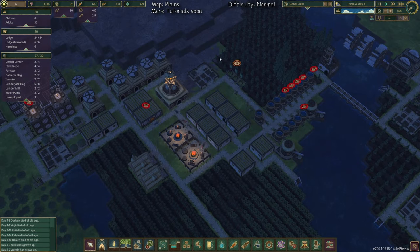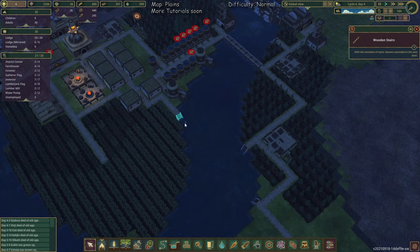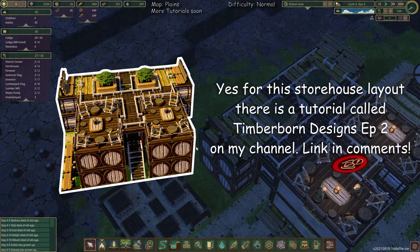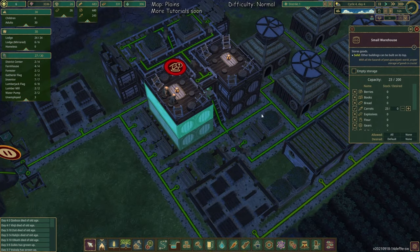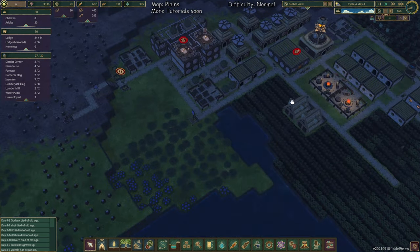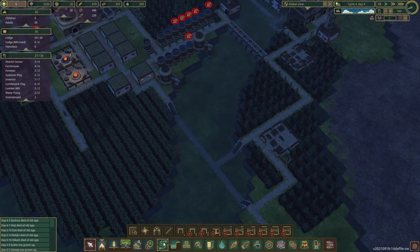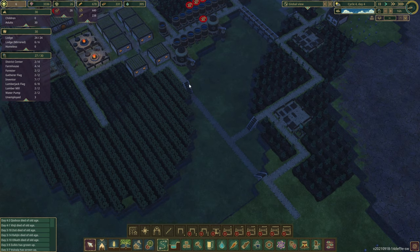I did some things beforehand, like the water wheels, some paths, some stairs, and four warehouses plus four more warehouses in the background — especially this one for berries and this one for carrots. So we have enough food in storage. There's also a quick shortcut: paths underwater, so beavers can travel and swim to the other side.